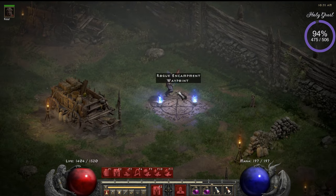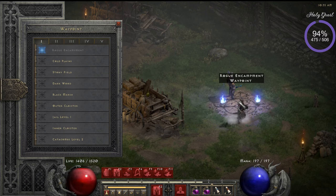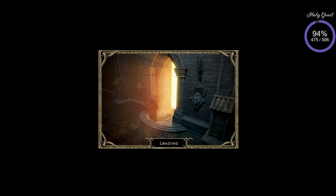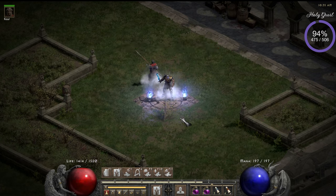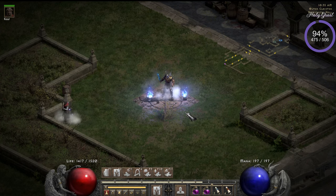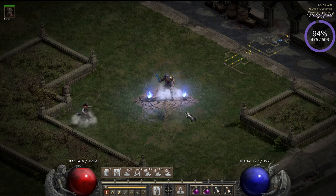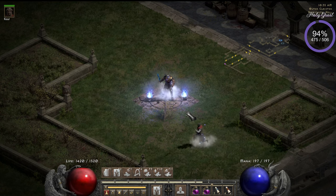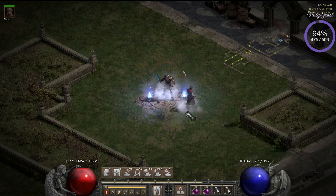Let's do some gameplay. First off, I want to go for the Pit. Just like with Lower Kurast you want a good map, with the Pit there are also specific requirements. First off, the entrance needs to be close to the waypoint. You'll see I'll explain here since there are no monsters at the moment. Secondly, the map needs to preferably run in a straight line so you don't have to backtrack.